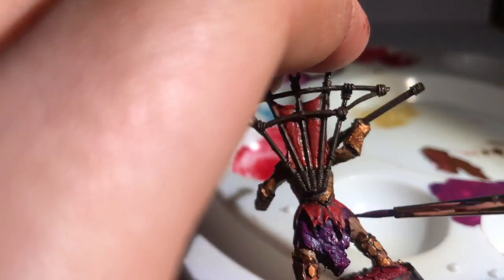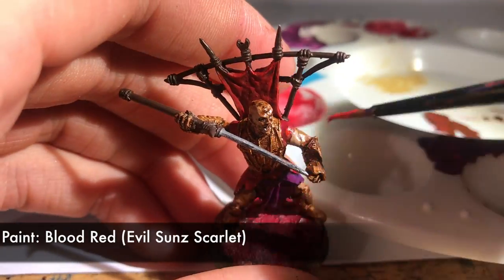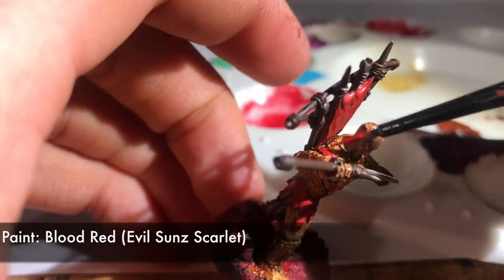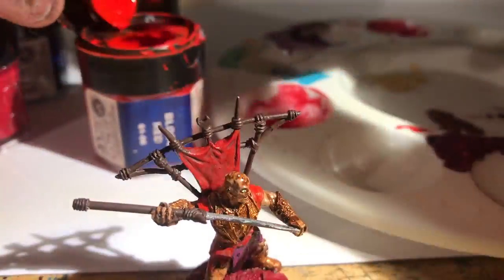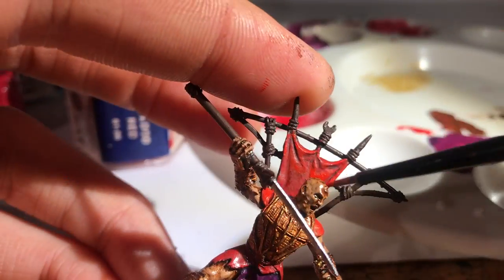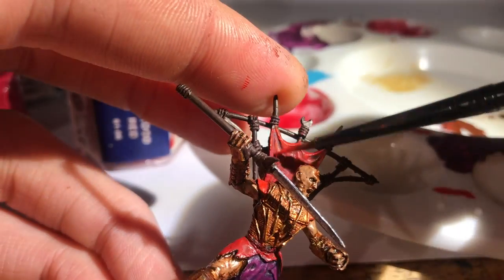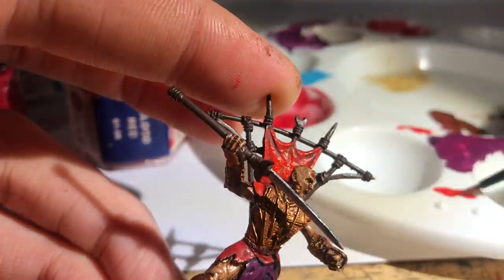This part, it really is a joy to finish off the folds of the cloth there. Then with Blood Red or Evil Sun Scarlet, I work on all the rest of the material. It's a similarly pleasurable process, just carefully highlighting the edges of each fold. Make sure you don't forget the shoulders as I'd done earlier. There's just something satisfying about painting folds in clothes on models.